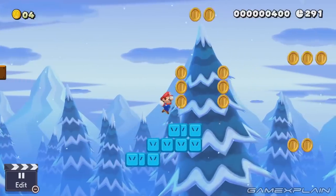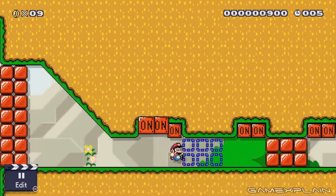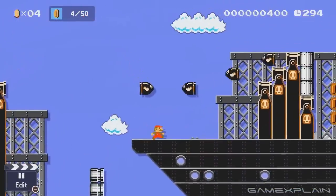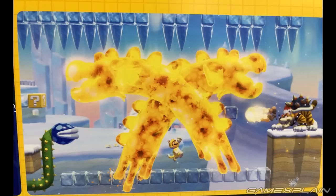Yesterday we managed to catch a ton of new details in Mario Maker 2, the only problem being the pictures were very blurry. So we're not only going to give you a better look at these screenshots thanks to some newly surfaced images from Nira3333, but we're going to go over all the things we missed in the blur.